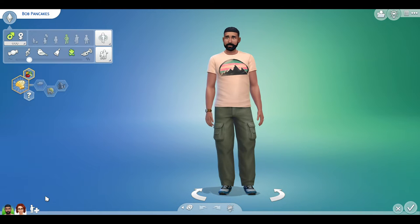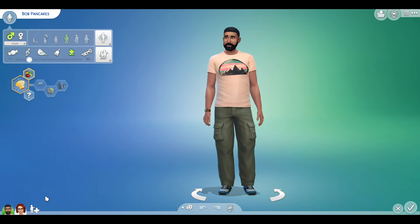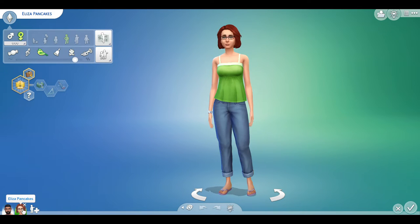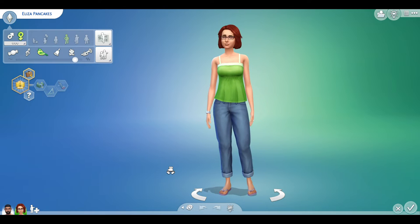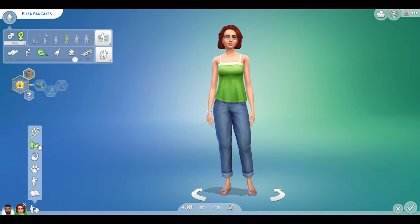Today we're doing the Pancakes. I never really play with the townies so I never notice their offspring either in the world, even if I'm playing a longer save file. So I don't really know what Bob and Eliza's child will look like - we're going to find out now. We have Bob Pancake and Eliza, and I do wonder what they're going to look like, especially with the red hair and the dark hair.